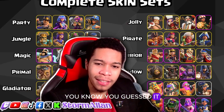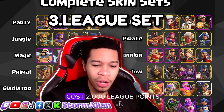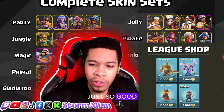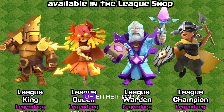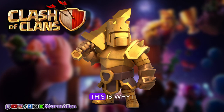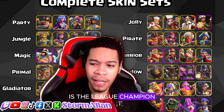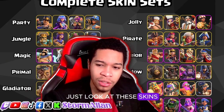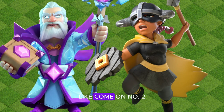Coming in at number 3 — you guessed it — we have the League skins. One of these skins costs 2,000 league points, you know how rare they are. The League Warden is so good — the best Warden skin in my opinion. The League King is either top two for me, my second favorite Barbarian King skin. The League Queen is also pretty good — great arrow animation, she doesn't even have the bow anymore. The weakest of this set is the League Champion, which is a huge letdown in animations and visuals. That one skin carries down the whole pack, which is why I can't rank it number one or two.